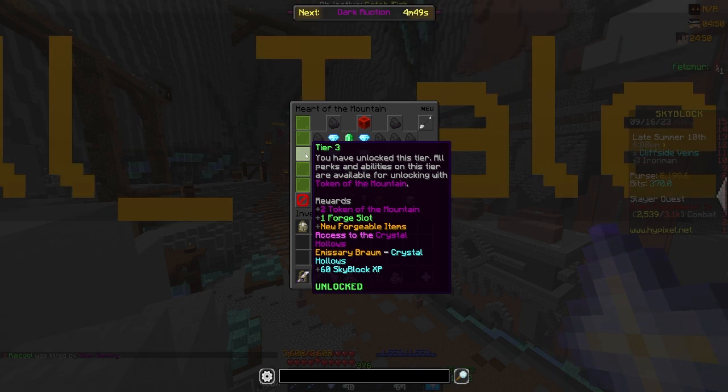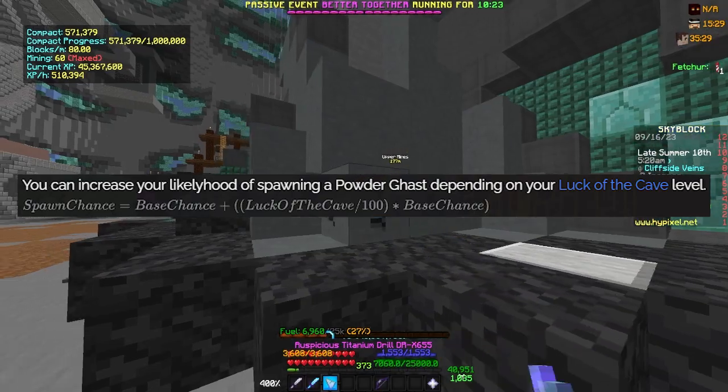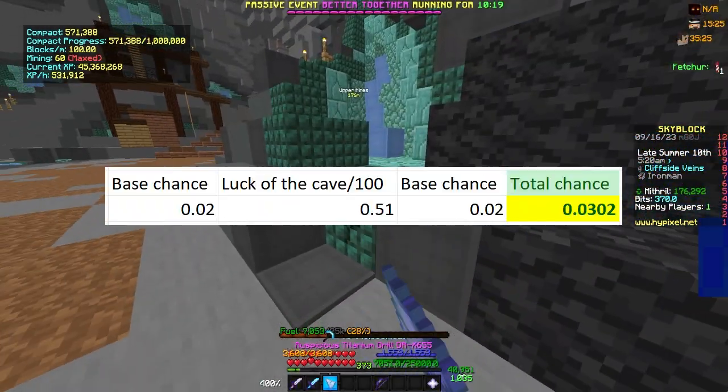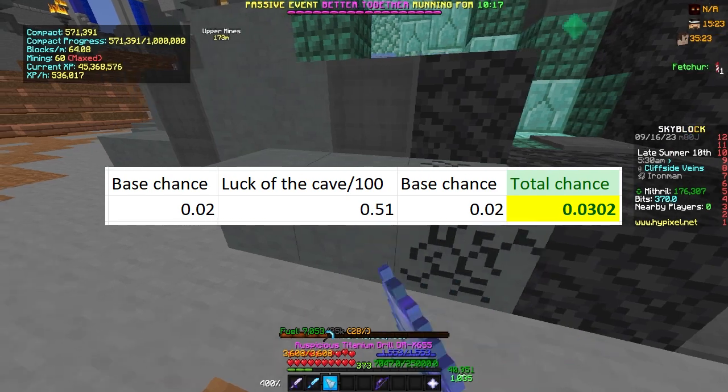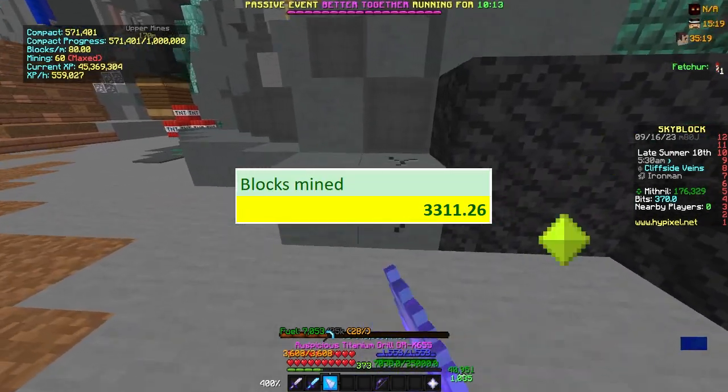The bad news is, it costs 1.5 million Mithril Powder to max. This formula is provided by the official wiki. With a level 45 perk, using the Blue Cheese Drill upgrade, you can increase the spawning chance from 0.02% to 0.03%, making average blocks mined 3,311 down from 5,000.